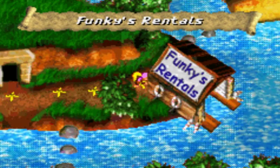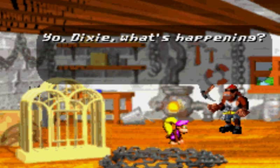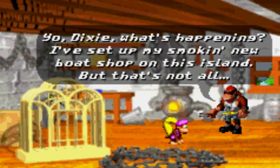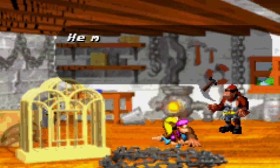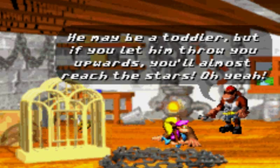You guys will see that on my Call of Duty channel. So, Funky's Rentals. Dixie, what's happening? I've set up my smoking new boat shop on this island, but that's not all. I've also brought your excellent cousin Kitty Kong along for the ride. He may be a toddler, but if you let him throw you upwards, he'll almost reach the stars.